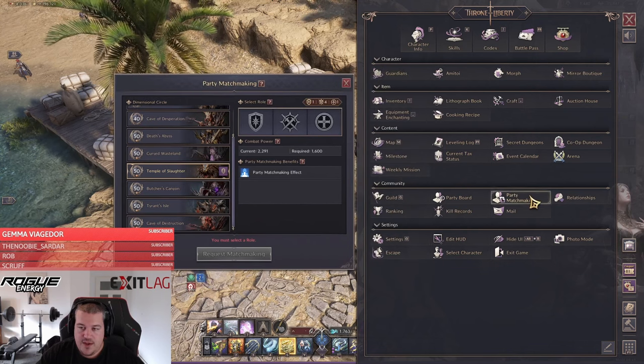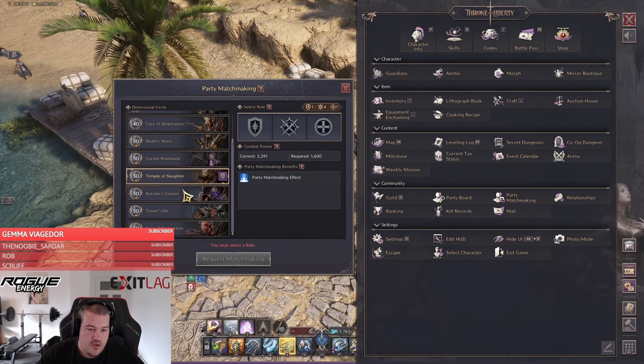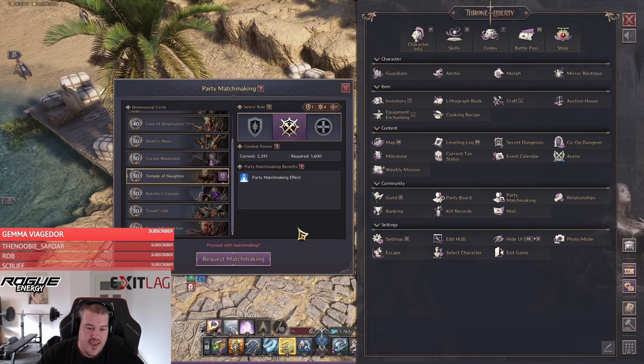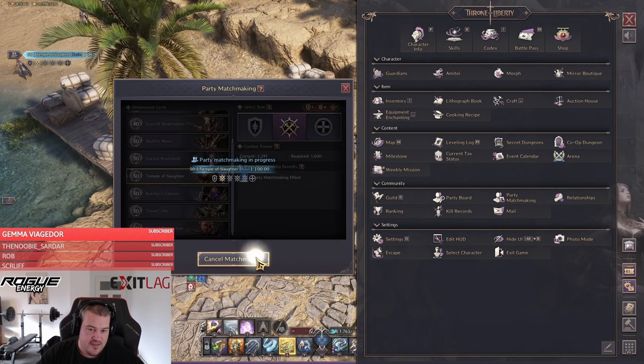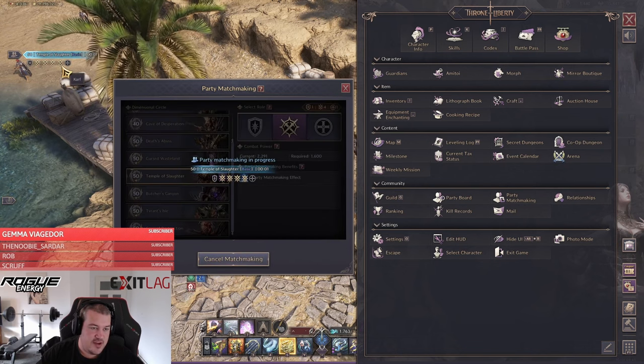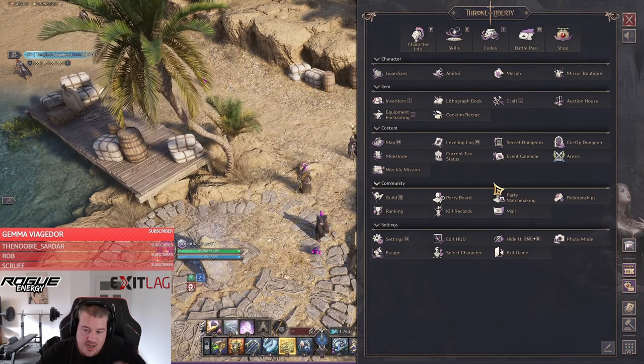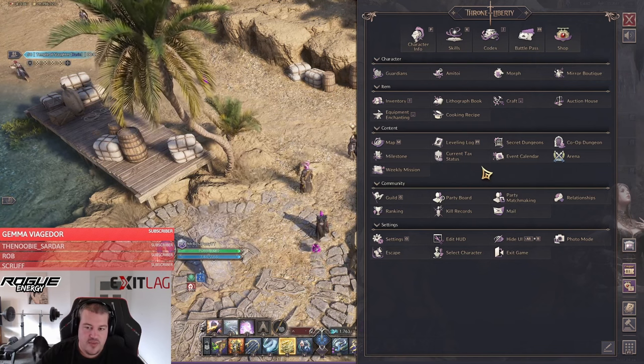The first option is the party matchmaking in the menu right here, where you can select a dungeon and select your role. But if you are doing that as a DPS, it will mostly look like this — you will have four DPS, no tank, no healer, and it will take forever.